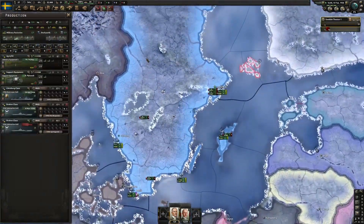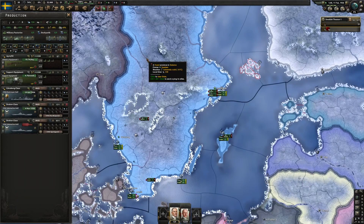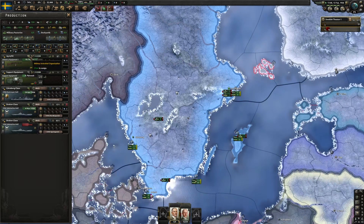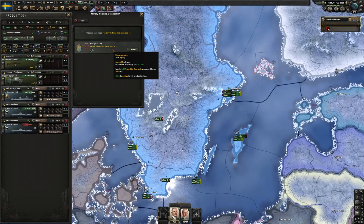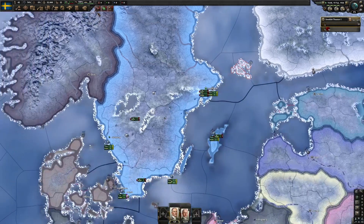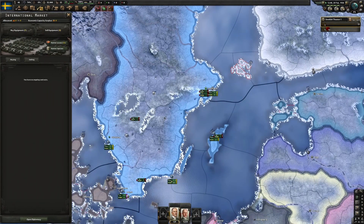There's a scorched earth button - interesting, I haven't actually used that before and I don't know if that's new to Arms Against Tyranny or just an existing feature I haven't used. The early years are always a little hard because there's not much going on. We can assign one MIO here - let's start working with this MIO. It gives us a little production efficiency cap, but more than that it gets them some funding and they'll start leveling up sooner.